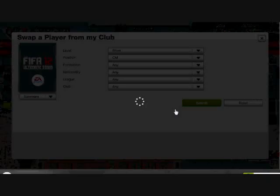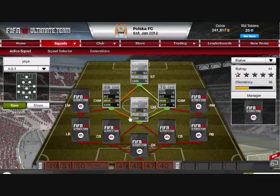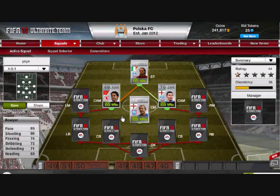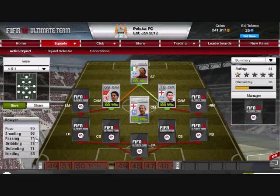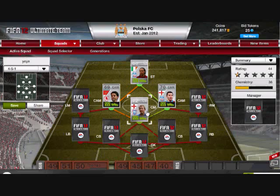At center mid, I have Bowyer — or Boyer, correct me if I'm wrong. Since it's a 4-5-1, that center mid is pretty much the center defensive mid position. He really fills in that spot nicely. He's kind of slow, but his passing, dribbling, and defending are pretty good. For 450 coins, I'd say he's worth it.